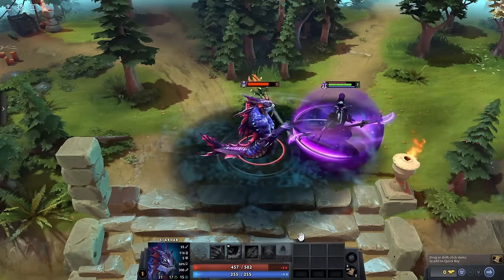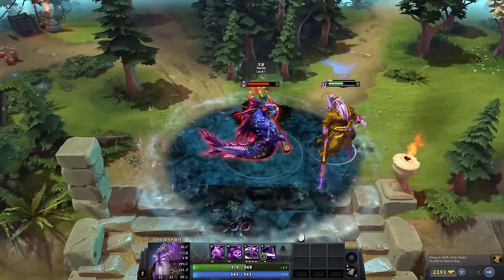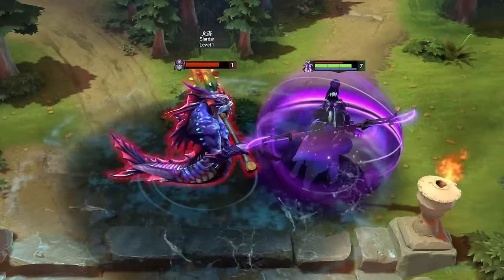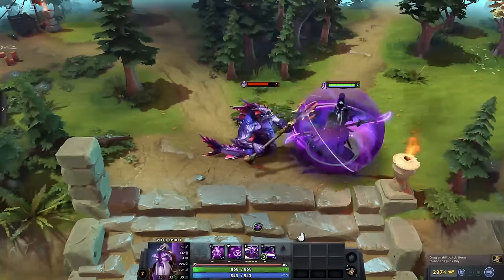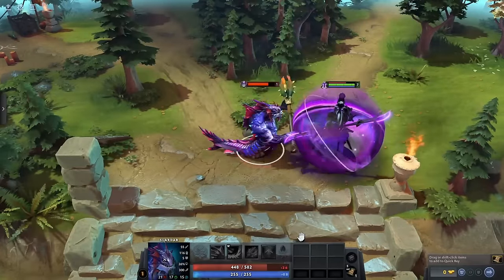An example of a spell that does physical damage is Slardar's Slithereen Crush. The damage from these spells will go through the damage barrier Resonant Pulse provides. So if you're playing Void Spirit, remember that your barrier is only blocking damage when the enemy right clicks you.